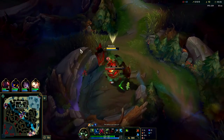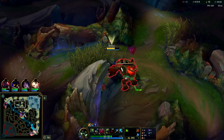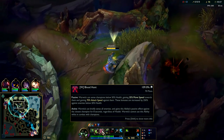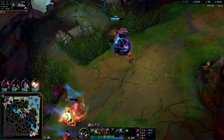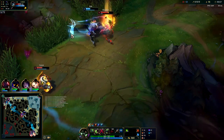Warwick can definitely solo any champion in the game if he has double buffs plus level three — it's just a matter of playing it properly. To play it properly, you need to start out with W for the extra attack speed even if they're full HP. Your W will give you the initial 70 attack speed against them, which is pretty big. Nocturne's top side — I'm on blood scent, I'll go ahead and Ghost to get there faster.